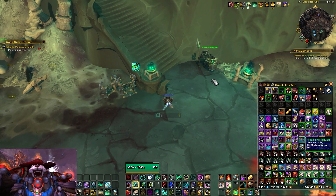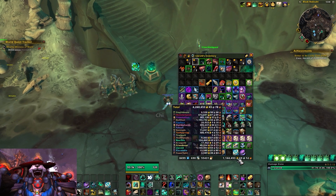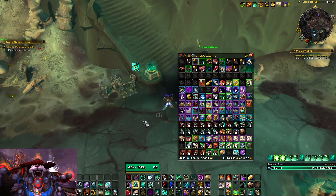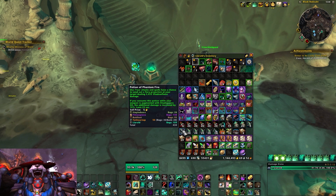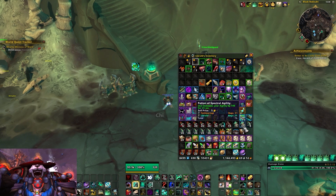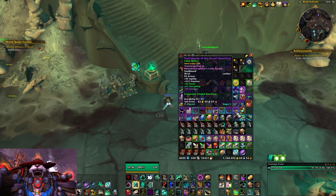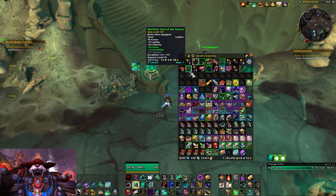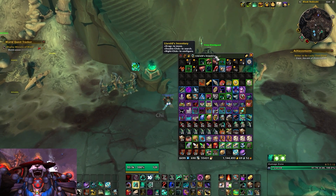For an inventory mod I really like Bagnon. It gives you a nice one-bag look, has good plugins, and lets you track gold and items across your account really easily. If I mouse over my gold I can see all the gold on my other characters; if I mouse over my potions I can see which characters have potions and which need to be restocked. The only plugin I'm currently using is Bagnon Item Info, which puts item levels in the tooltips and flags BOEs, and grays out gray items. Very lightweight plugin but very useful.